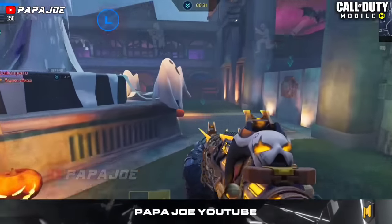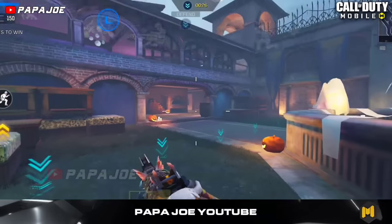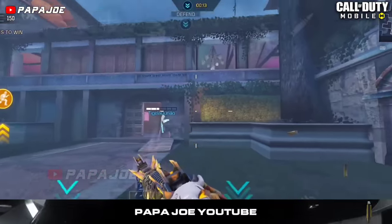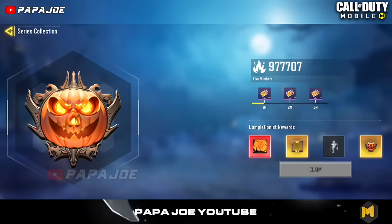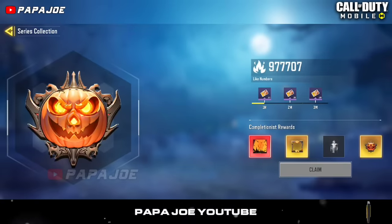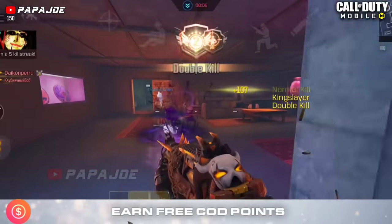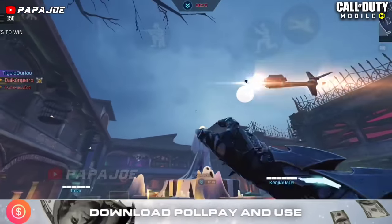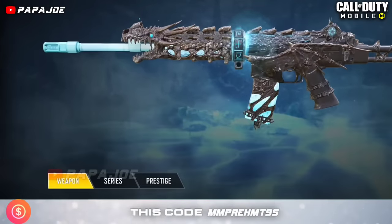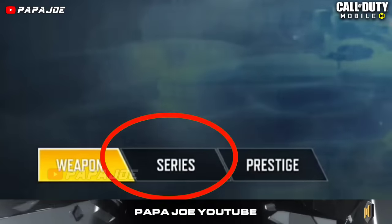After the official in-game update for the upcoming Season 9 Graveyard Shift was released for every server a few days ago, a hidden community event surfaced — one in which everyone can already participate and have a chance to get free items. With the new Season update, the Arsenal tab in the game has received an update. Along with the Weapons and Prestige tabs, another tab called Series has been added, which you can already see with a few clicks.